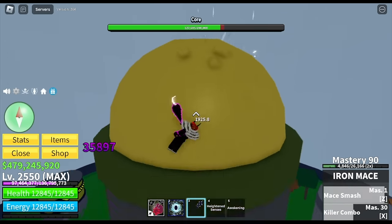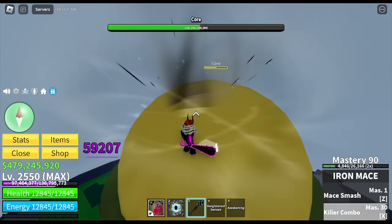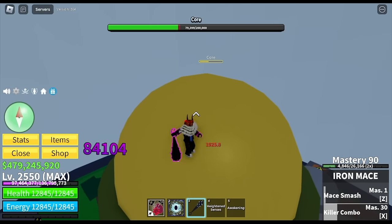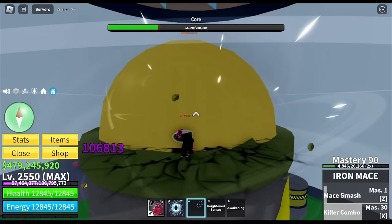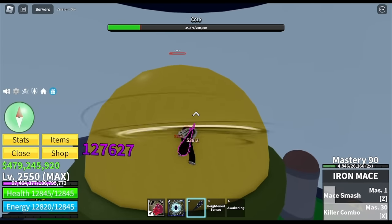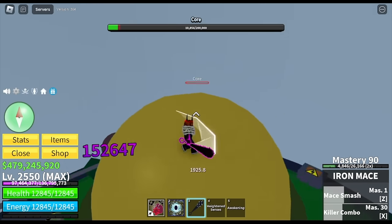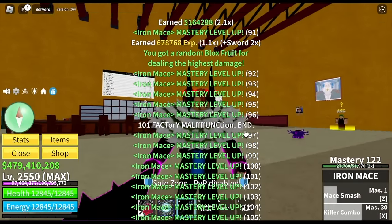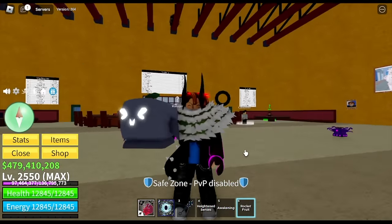I'm gonna fast forward this part. The core has 200,000 HP, so we need lots of M1 here. Half HP is damaged already. Who do you think is the user of this Maze weapon or sword in One Piece? Comment in the comment section — I can name two. For the fruit, we got a Rocket Fruit.